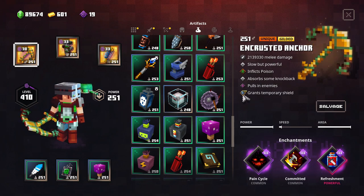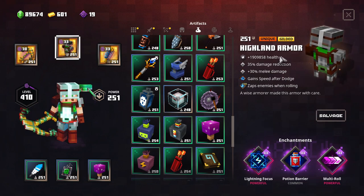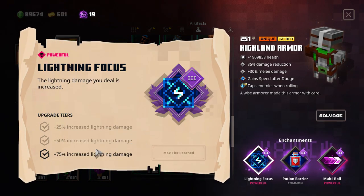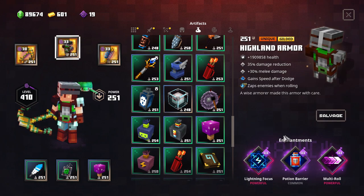We have an Encrusted Anchor with Guarding Strike 50 for four seconds when eliminating enemies, damage reduction, Refreshment, Committed, and Pain Cycle - also inflicts poison. If you know what it does, check my channel - this is an amazing perk. But this build is not around amplifying the poison perk. This is Island Armor with extra damage reduction, melee damage, and extra speed when rolling. We're going to zap enemies with more than 2 million damage each wall, and we have Lightning Focus as well which increases the lightning damage. We have Multi-Roll and Potion Barrier, because Potion Barrier needs to synergize with Refreshment.